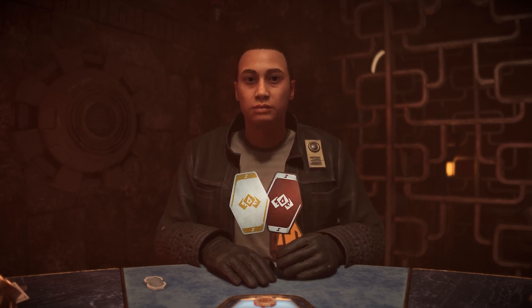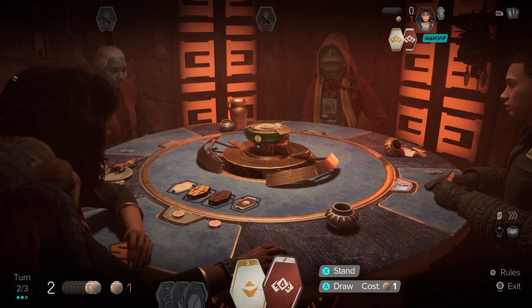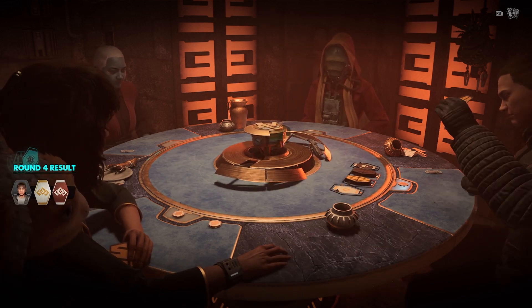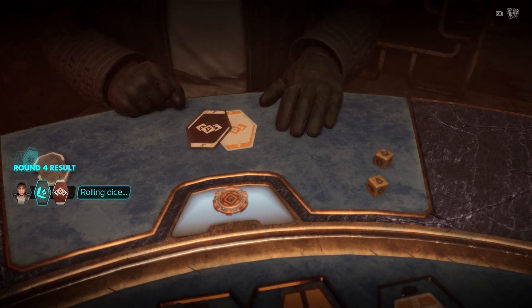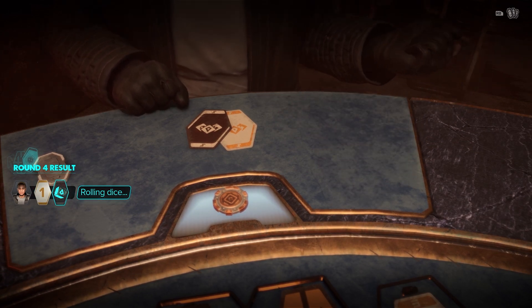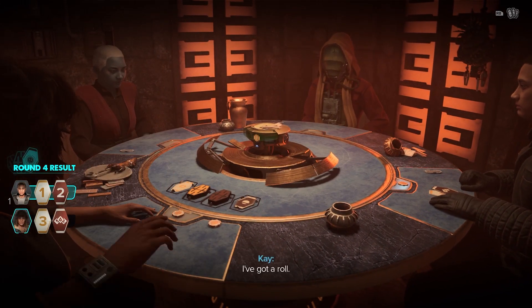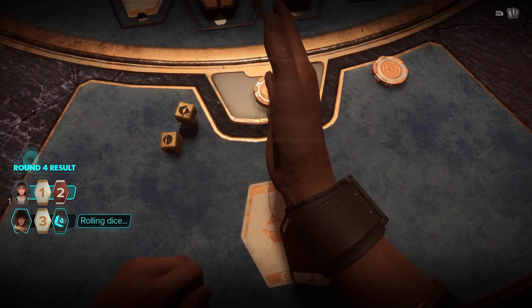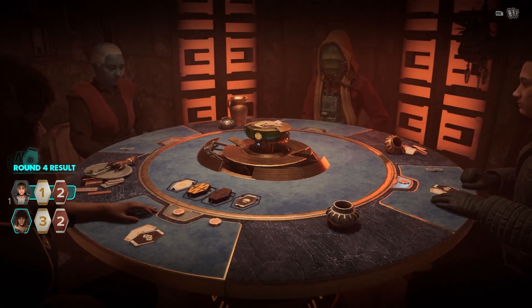He's got two Imposters which means he'll roll his die twice and be able to pick the values, so that's a little risky for me. But I'll stand because I don't really want to waste all my chips - he has to use his chips, so he has to win this otherwise I win. As long as he doesn't double up on everything here. I need a three to win this... and I did not get a three. That's annoying but I only lose two chips.